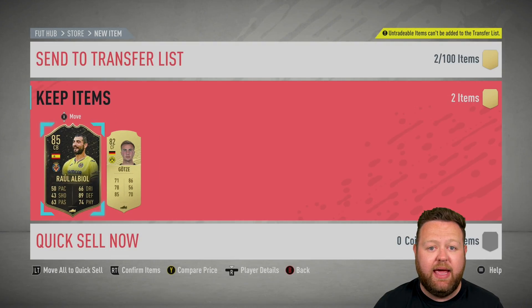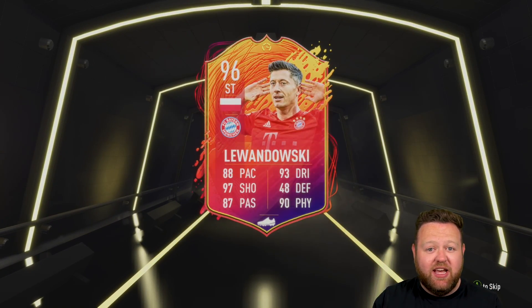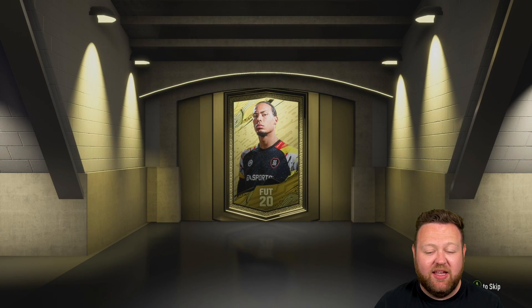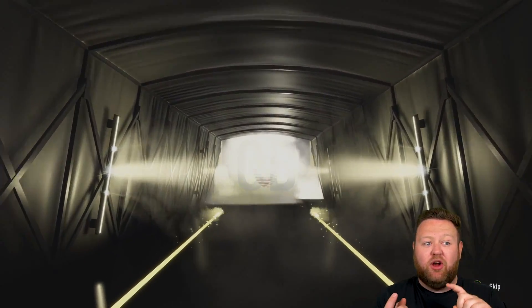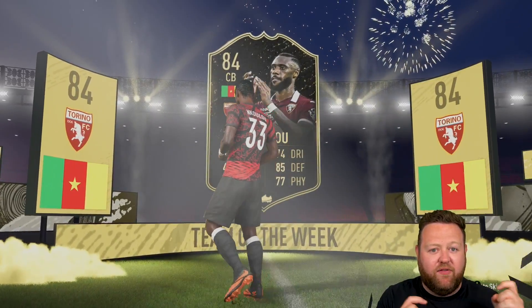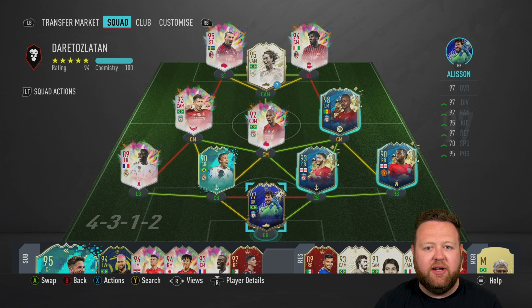We got a 96 rated Lewandowski out of nowhere. Because he's a headliner, it does the glitch where it doesn't go all the way through the boards. I was completely blown away by that - we actually got a 96 Lewandowski, that's ridiculous. Him and the 91 rated Lopez - if you'd swapped it around and I'd got a 91 and a 96 in red, and then I would have got an 87 and an 89 in these, I would have still been really happy. Absolute scenes - complete and utter W here today getting a 96 Lewandowski.